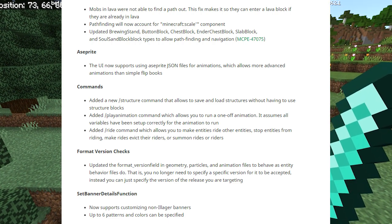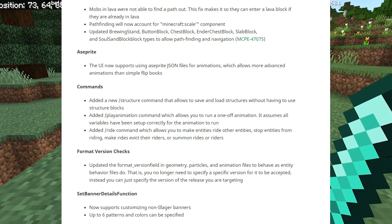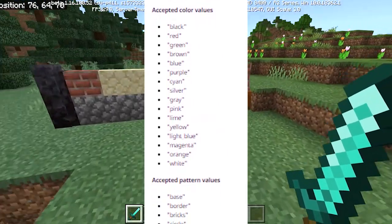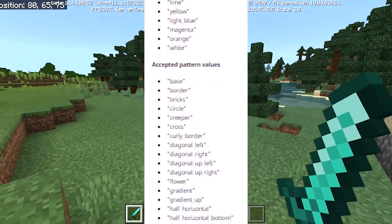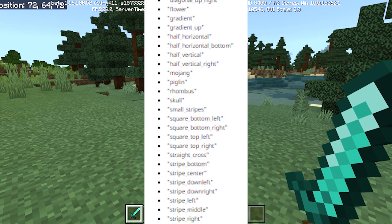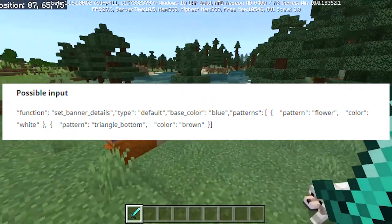Format version checks updated: the format version field in geometry, particles, and animation files now behaves as entity behavior files do — you no longer need to specify a specific version to be accepted, just the version of the release you're targeting. The set_banner_details function now supports customizing non-illager banners; up to six patterns and colors can be specified. Accepted banner types are default and illager captain, with accepted color values and pattern values shown on screen.